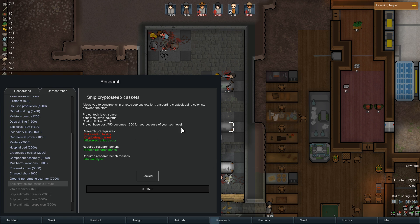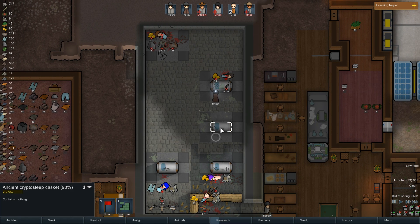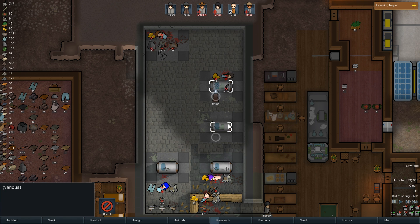This is not gonna help us right now — we might have to do this eventually but right now we don't need these so we will deconstruct them. Market value is 40, hit points 250. We'll select it all, claim and deconstruct. Alright, we should be good.